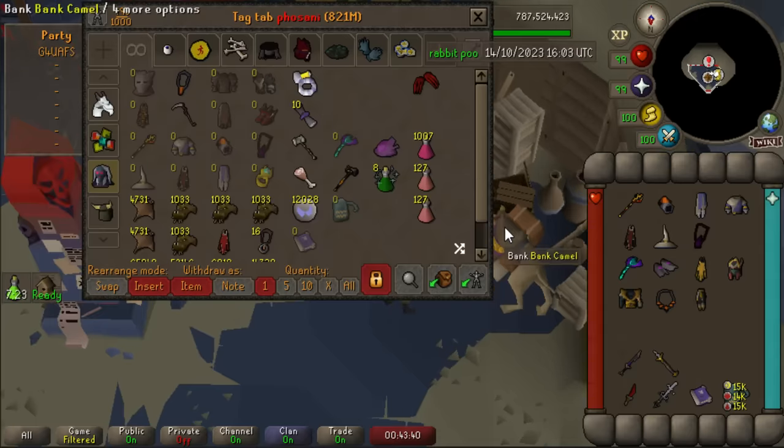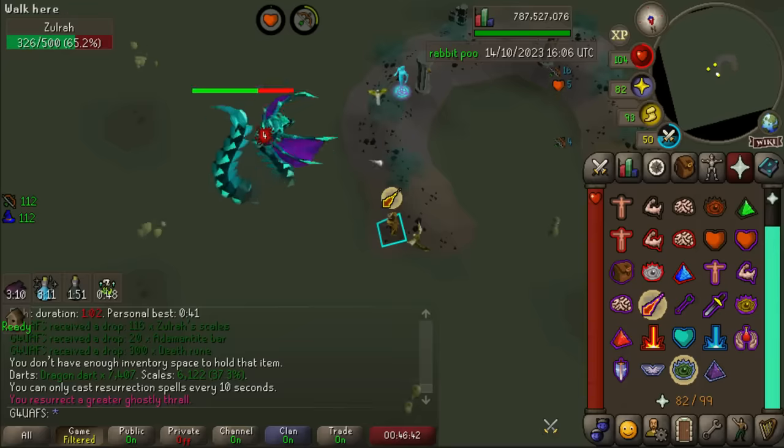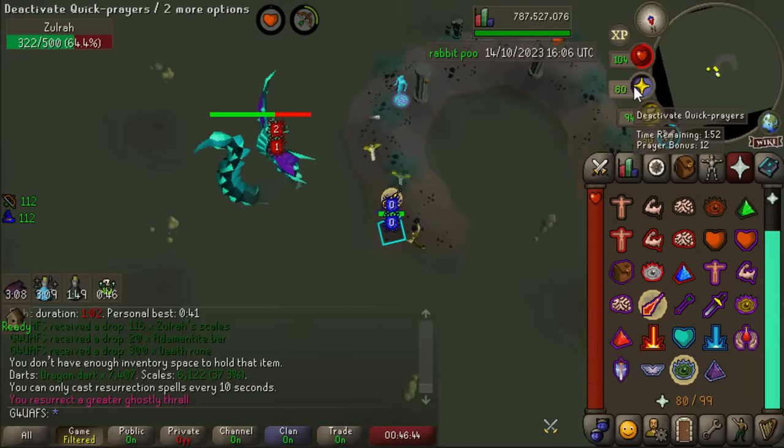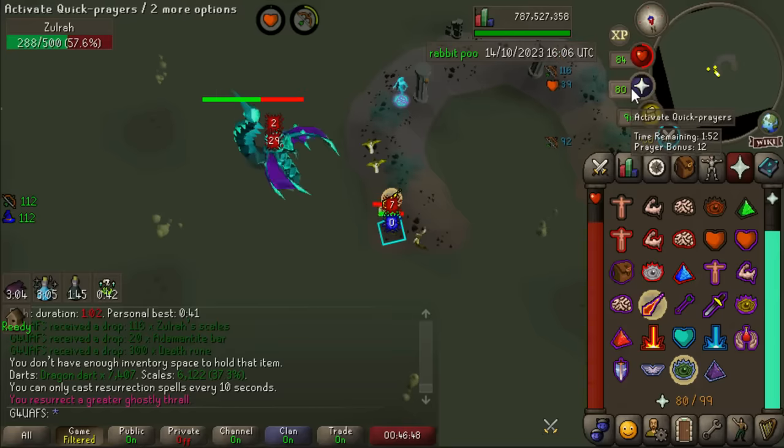We're going to go do Zulrah instead. We need to get any Fang from Zulrah to fill out that board piece, so let's see if we can do it. We're starting at exactly 7,000 kills, so let's see if we can get that Fang before 8,000.